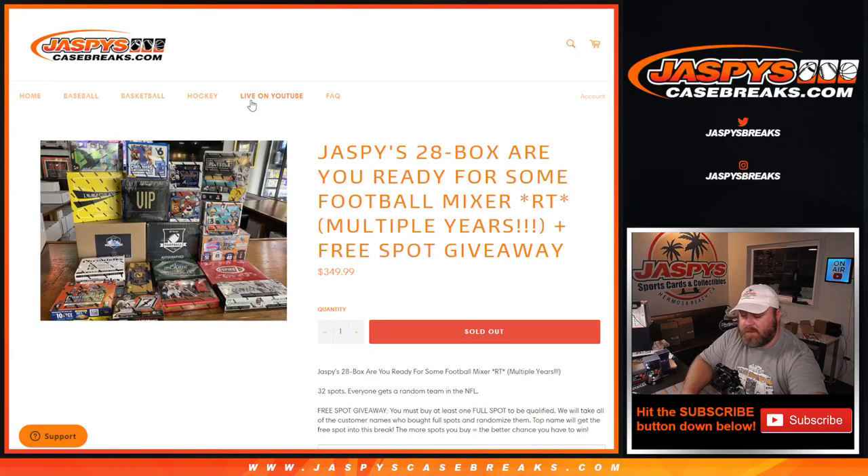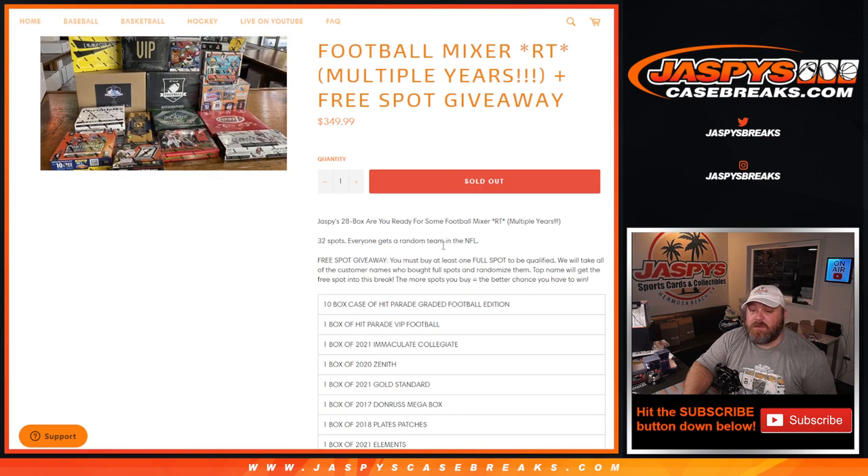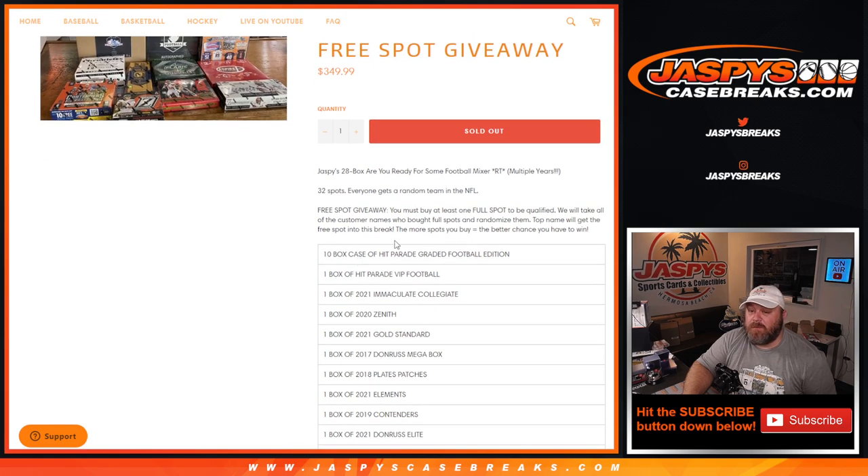Hi everyone, Sean with Jaspi's CaseBreaks.com here doing Jaspi's 28-box NFL football mixer random team edition, covering multiple years. There's a free spot giveaway. The way this works: 32 spots, each wins a random NFL team. For the free spot giveaway you must buy at least one full spot to qualify. We'll take all customers' names who bought a full spot, randomize them, and the top name gets a free spot. The more spots you buy, the more chances you have to win.